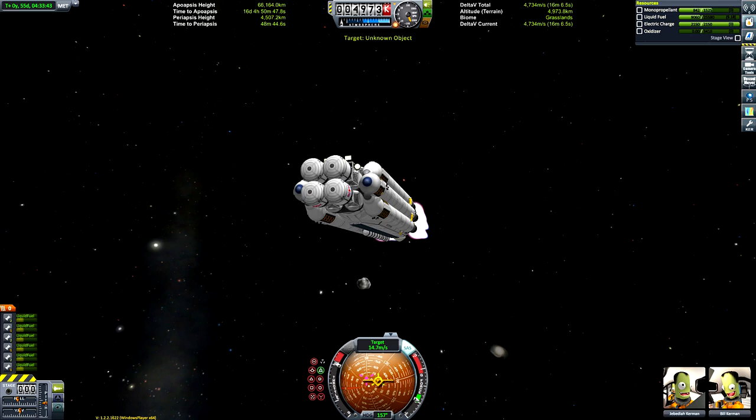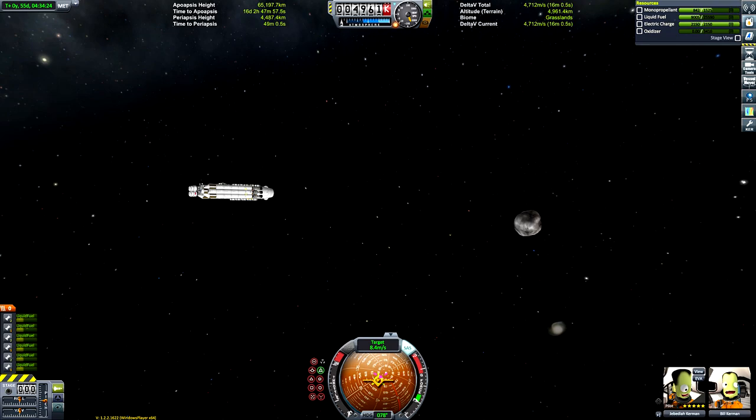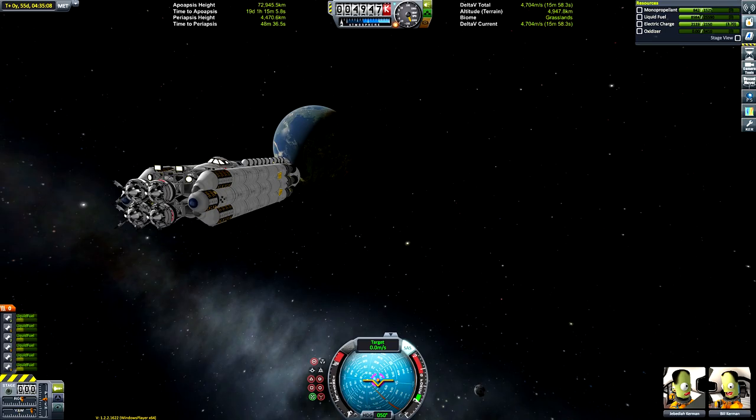We time-warp to that point, point ourselves retrograde, and there it is. Unfortunately it wasn't another magic boulder — if it was I probably would have put it alongside the other one to have two together. I like to use the locked camera to get the best cinematic perspective. Pressing the action group key to toggle the claws.